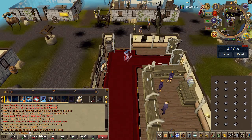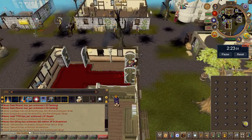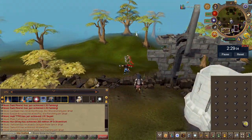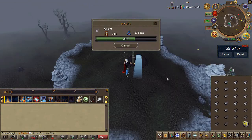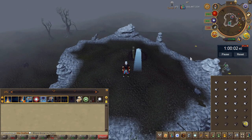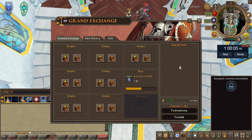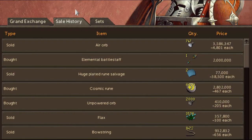When ready, head into level 6 wilderness and use the shortcut. Once finished, rinse and repeat. As you can see, this took a little under two and a half minutes. With that said, let's go ahead and check the loot from one hour. I processed 747 air orbs which sold for 3.5 million.